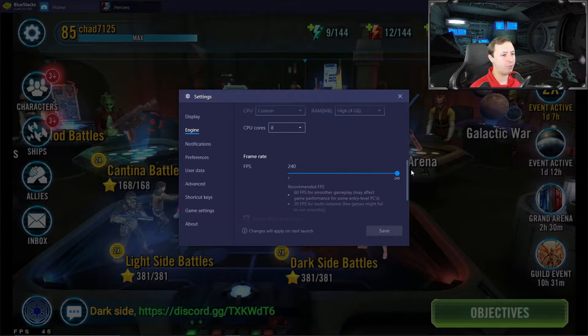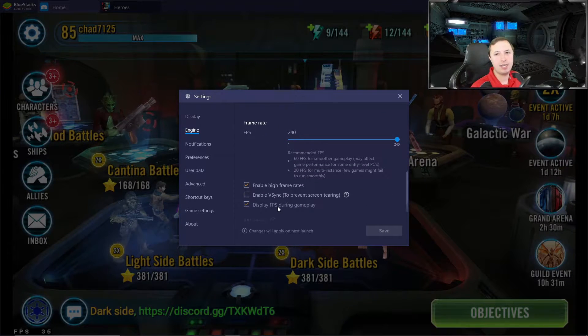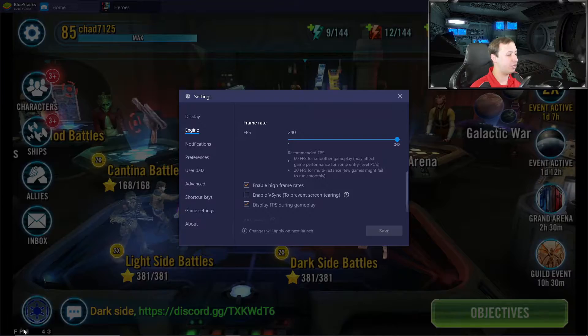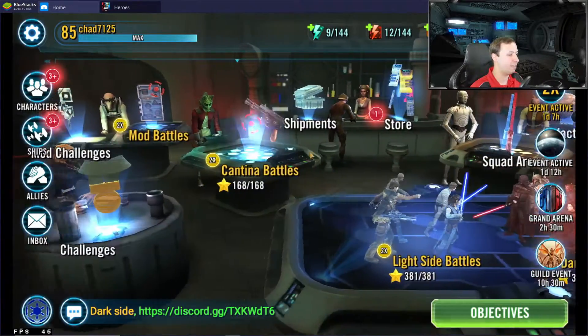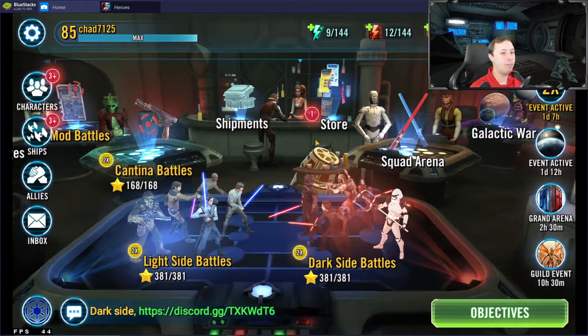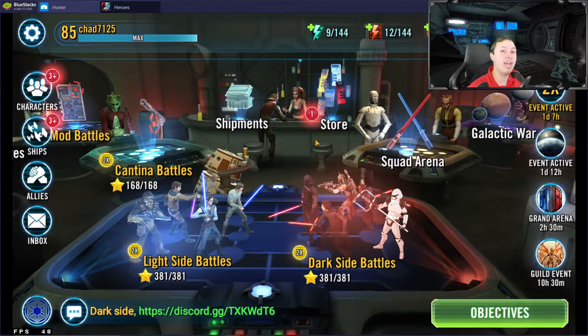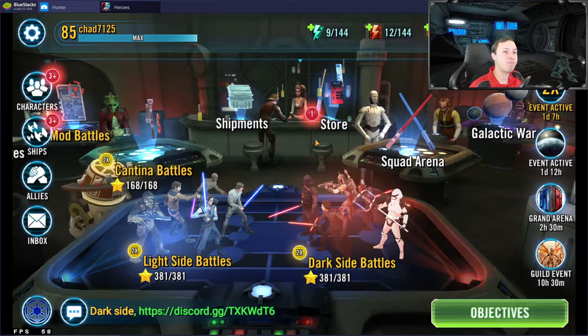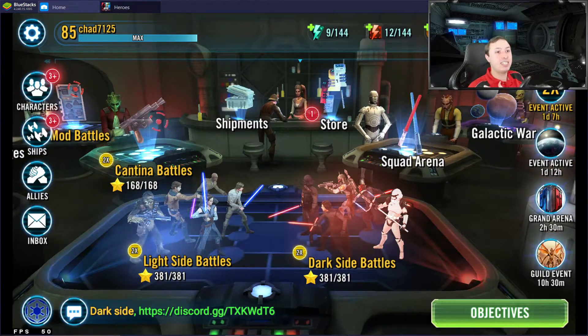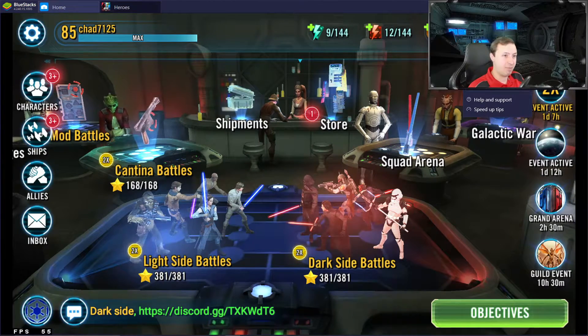We have high frame rates turned on, and it was said if you turn it off and turn it back on — toggling the display FPS during gameplay — you'll get higher FPS. We're getting about 40 to 45 now, but we're not going to get 60. At least personally for me, that has not worked. If that works for you, great — stop watching the video. This is what I have to do to get high FPS.